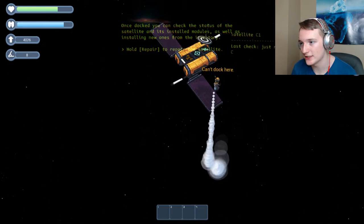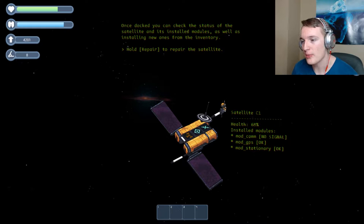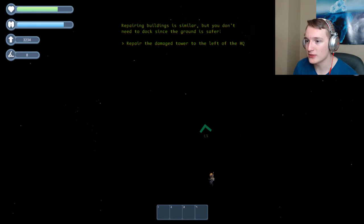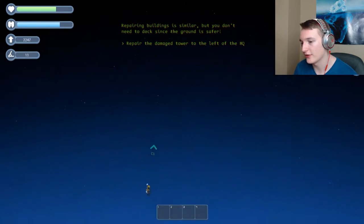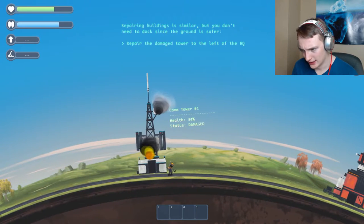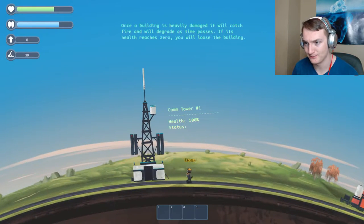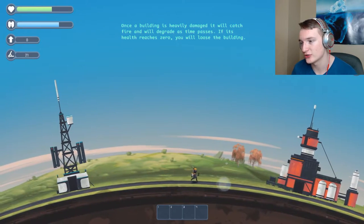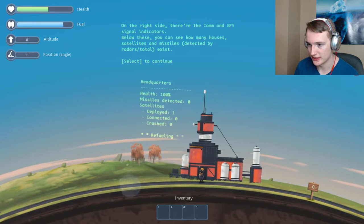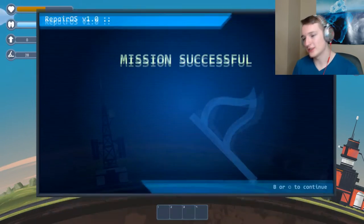I fell - I was docked for a second but I fell to the skies. That's a little weird looking. Once docked you can check the status of the satellite and install modules. Hold repair - what's repair? Oh this button, good to know. So we repaired that satellite. Press dock again to undock. Now we returned. Can we die if we hit the ground too hard? That thing isn't gonna explode. We're gonna repair - who destroyed this? We were gone for like two seconds and the communications tower is already exploding.